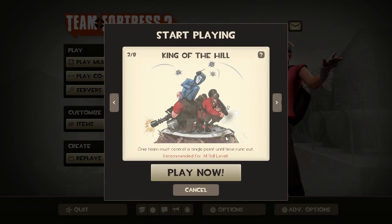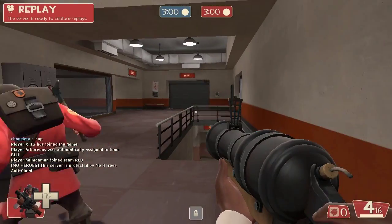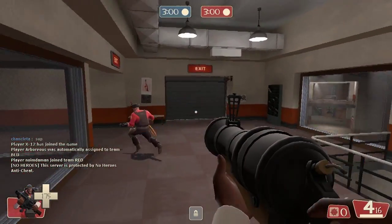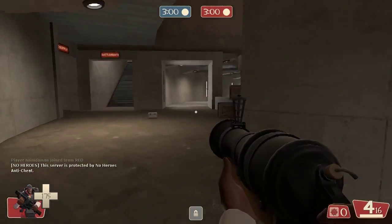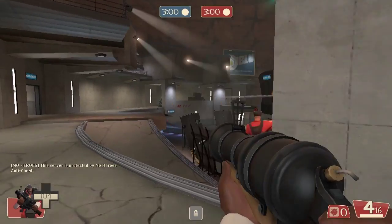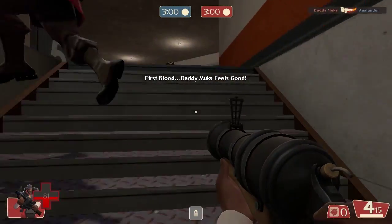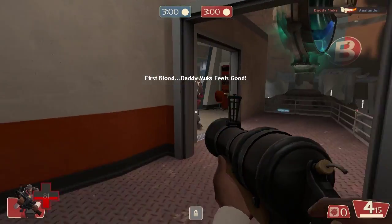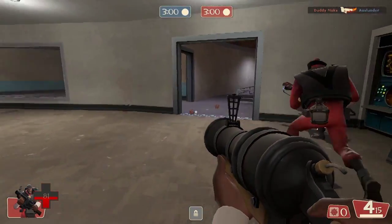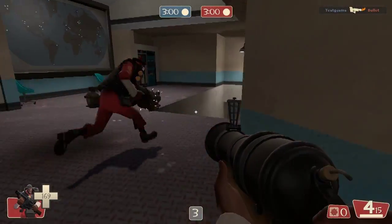We are going to be playing some King of the Hill, and I'll get back to you when I get into the game. Alright, looks like we are playing King of the Hill on Nucleus — a pretty fun map. So the Loose Cannon is a really, really interesting weapon. The way I describe it is as a mix between the Lock-and-Load and the default grenade launcher.